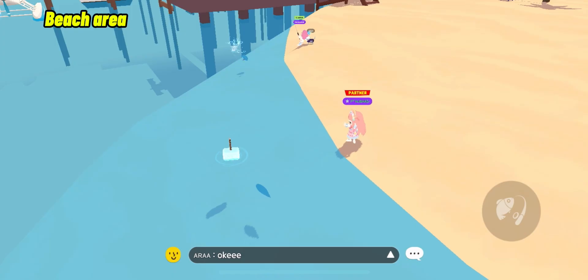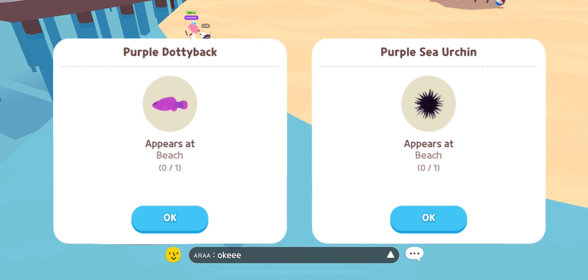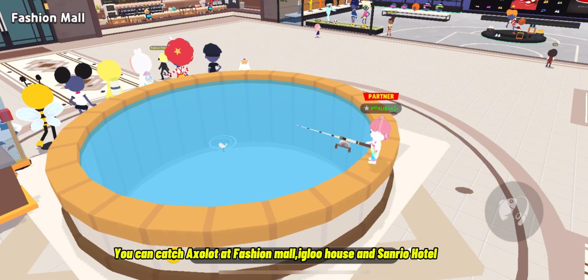Beach Area. You can catch Axelot at Fashion Mall, Igloo House and Sanrio Hotel.